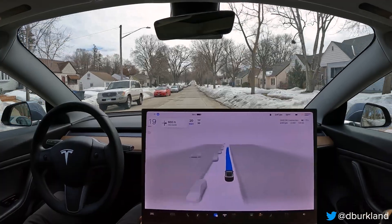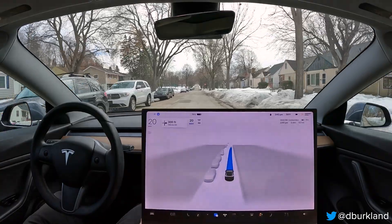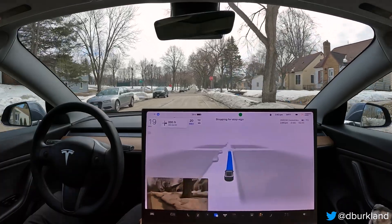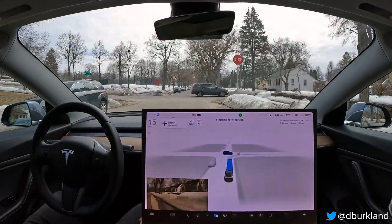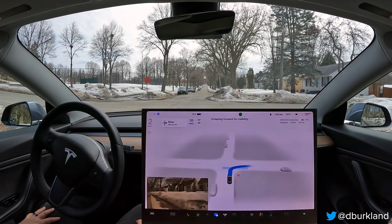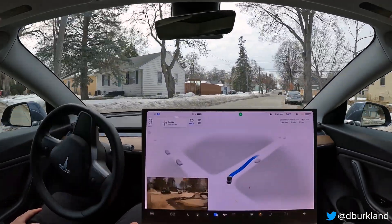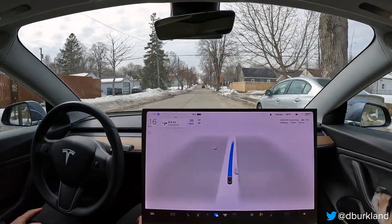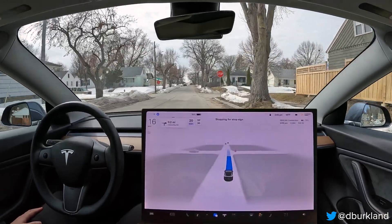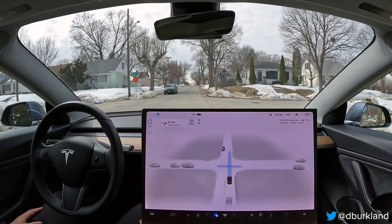Good afternoon, it's Saturday March 25th and this is my third drive with FSD beta 11.3.3. I'm going to my parents' house, about a 20-minute trip to the north metro. I'm taking a slightly different route this time — road construction season is starting in a few weeks and a common route on 37th Avenue Northeast is going to be torn up and completely redone for five or six months, so I want to establish a baseline on this alternate route going forward.